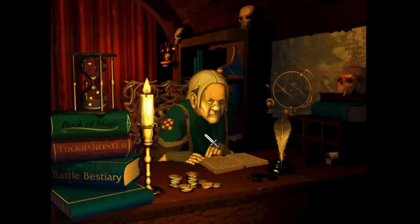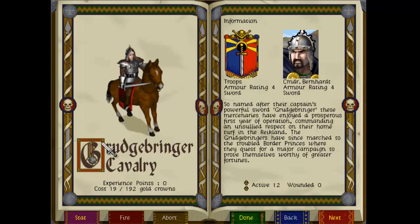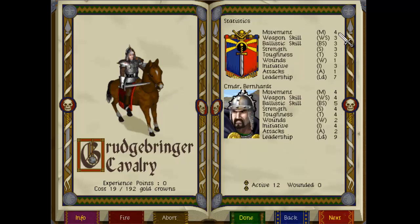So here we have the kind of manager of our caravan. He finds quests for us and gives us a bit of information about the troops. We've got some books over here on magic, the troop roster, the battle bestiary, and then we've got some gold - 500 crowns. Let's take a quick look at the group roster. We've got the Grudgebringer cavalry. We need to take these guys into each mission because the commander is myself, Commander Burnt Heart. We can have a look at the stats. I have played a little bit of Warhammer but I can't remember exactly how this all works out.